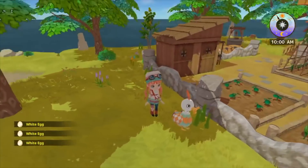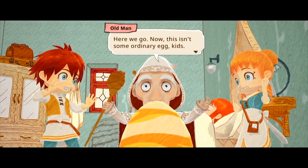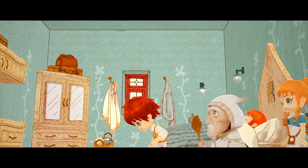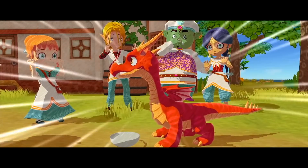Ren is our main character. The objective is to manage the cafe owned by his mother, who tragically fell into a coma-like sleep. Following her accident, a strange old man by the name of Pappy magically shows up and brings with him a baby dragon. Ren is tasked with taking care of the dragon, as Pappy claims it will eventually bring the mother back to consciousness.